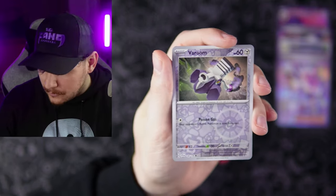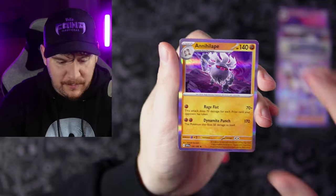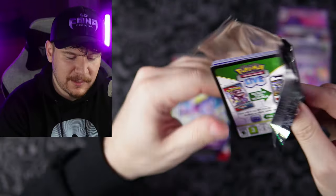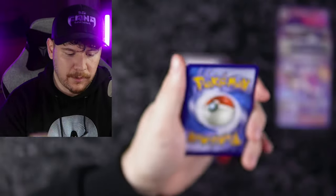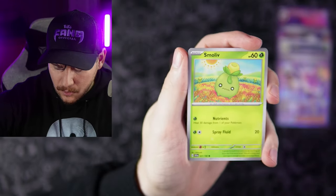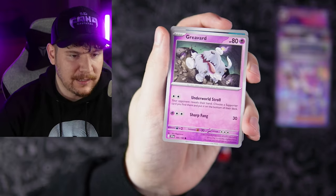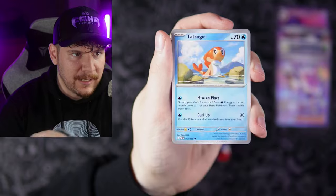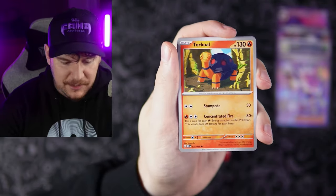Lechonk, Riolu, Team Star Grunt, Zangoose, Youngster, Hypno reverse — I like the reverse psychic pattern there. Sometimes the foil on these is very minimal; it almost just seems like they're glossy. We got a Varoom — that's actually the first time I've seen that card. And an Annihilape, which is a really cool evolution of Primeape. As soon as I'm done hitting stop record on this video I'm going to be jumping over to a Whatnot stream with the guys at Elite Pokebox, aka XP Collect, the name of the physical brick and mortar store.